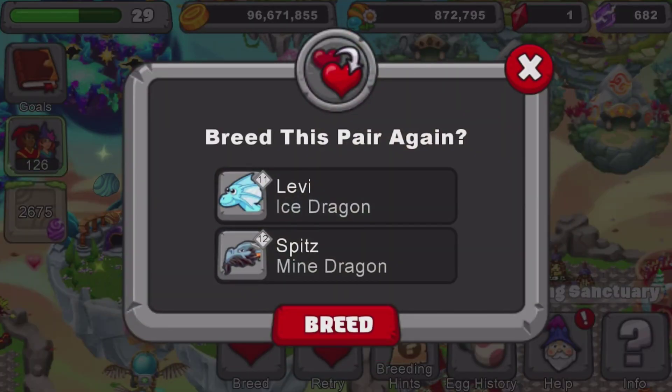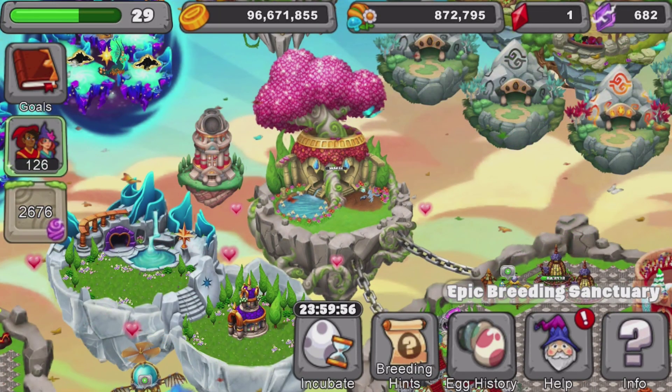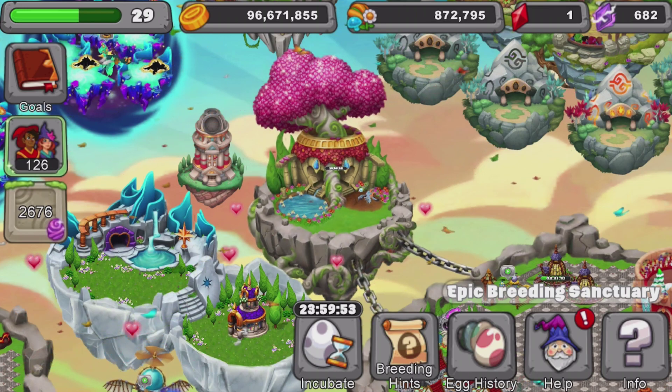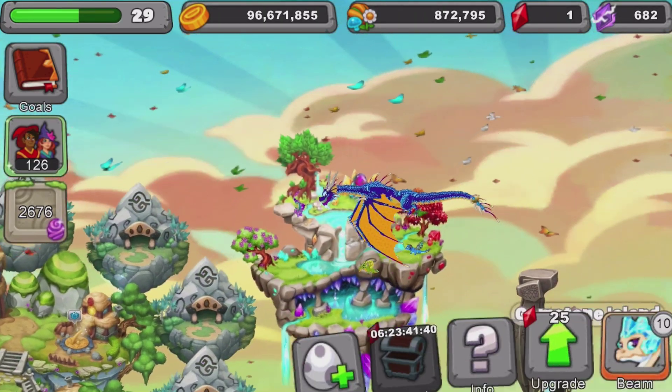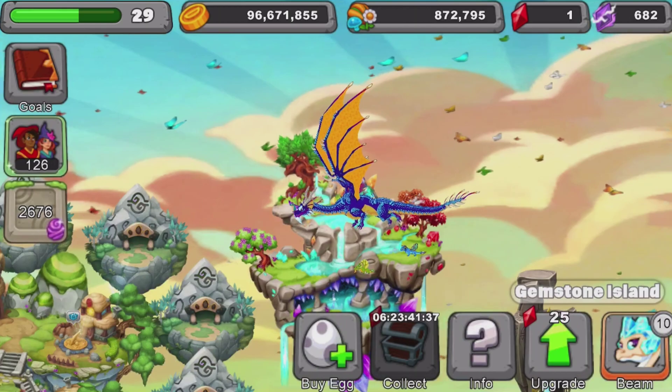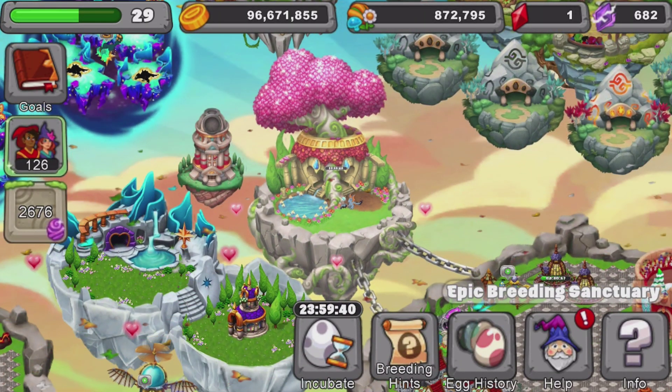I used an ice dragon level 11 and a mine dragon level 12. I don't know why I said level 11 and above — I guess I'm still used to saying that from breeding videos. So right here: ice dragon level 11 and mine dragon level 12. That's what I used to get platinum and diamond. And look at that — we just got another diamond! I got my pedestal now. Diamond dragon has a one day six hour breeding time, but with the 20% decrease from the breeding cave it becomes only 24 hours. We got diamond — now I have the dragon and the pedestal.